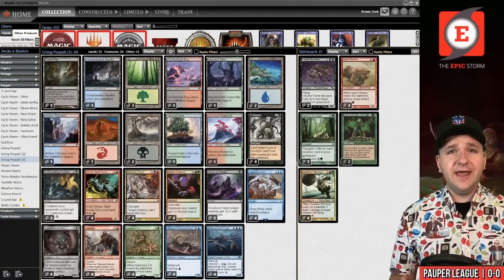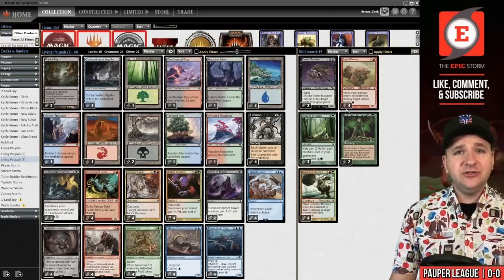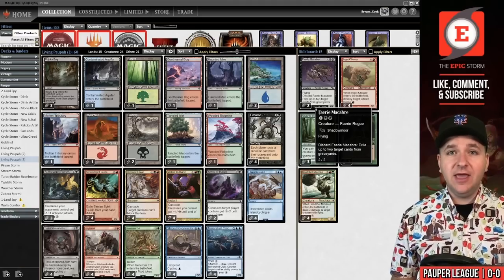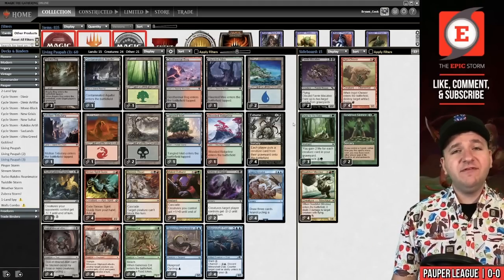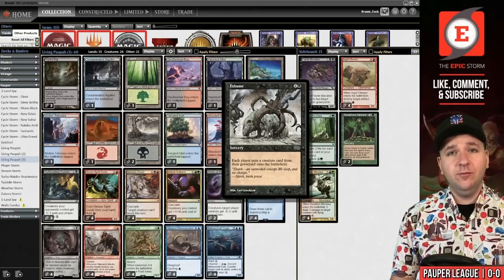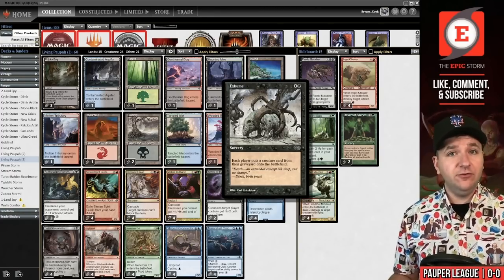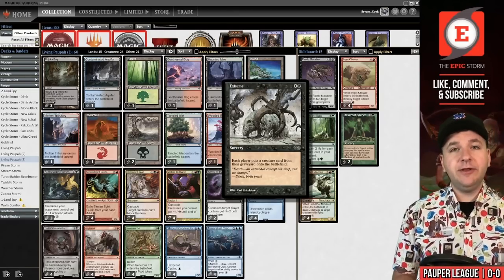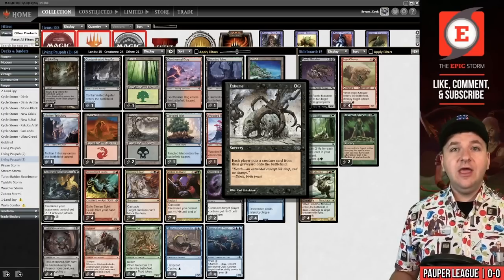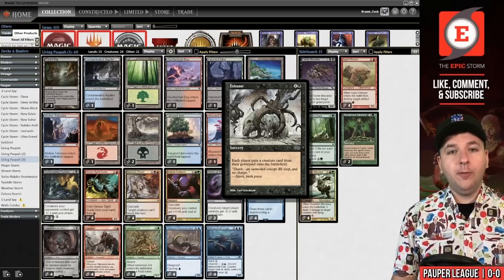This is the deck. Cards that cost three or greater, plus Exhume and Cascade Cards — that is the general idea behind this strategy. It's the same thing as Modern Living End, but brought to Pauper. Obviously, Living End is a rare, so we don't have access to that in this format. But what we do have is Exhume: a two-mana sorcery where each player returns a creature card from their graveyard to the battlefield, which is fairly similar to Living End. It's symmetrical — you don't get that Wrath of God effect, but this card is good enough for Pauper.